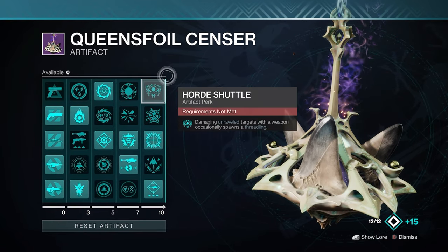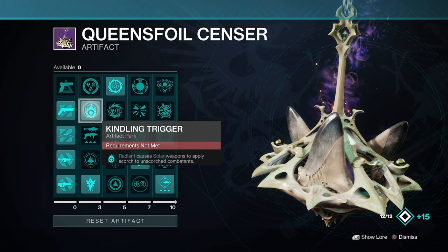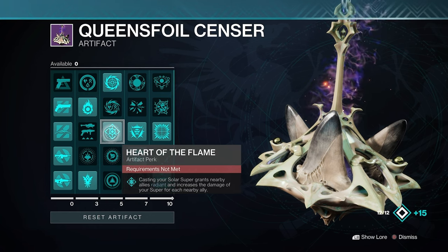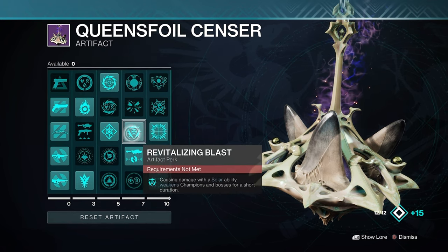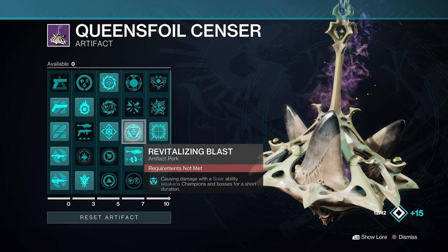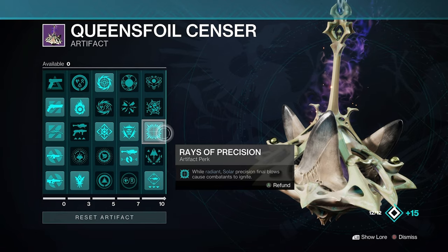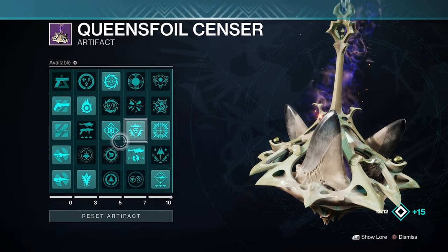Back to the artifact — there are a few more great perks besides Flint Striker. Kindling Trigger: while Radiant, solar weapons apply Scorch to unscorched targets. Heart of the Flame: casting your Solar Super grants nearby allies Radiance and increases your Super's damage for each nearby ally. Revitalizing Blast: dealing damage with a solar ability weakens champions and bosses for a short duration, which we'll proc constantly with our throwing knife and grenade. And Raise of Precision: while Radiant, solar precision final blows cause targets to ignite.